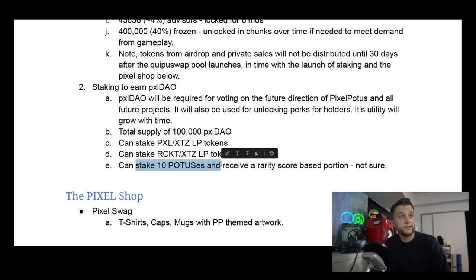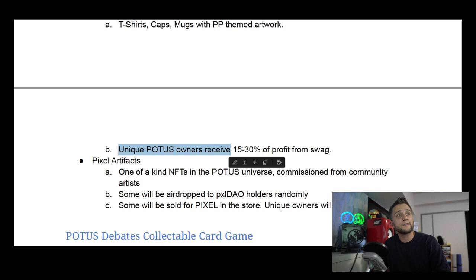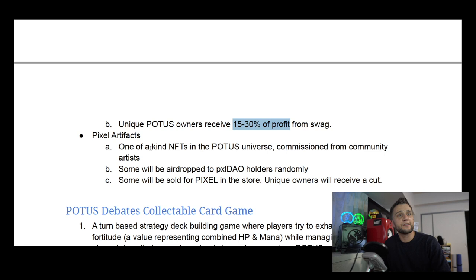You can also stake 10 POTUSes and receive a rarity score-based portion, though that portion isn't quite decided upon yet. With the Pixel Shop, you'll be able to buy t-shirts, cups, mugs and other merchandise. Unique Pixel POTUS owners will be able to stake their unique Pixel POTUSes for a 15–30% share of profit from the swag store, so let's hope they make a lot of sales.